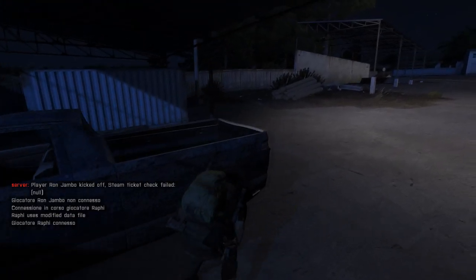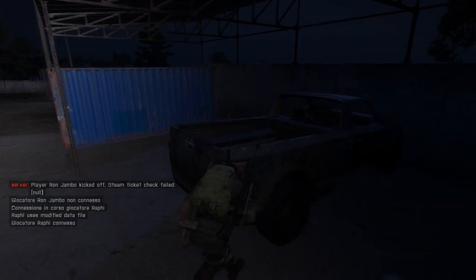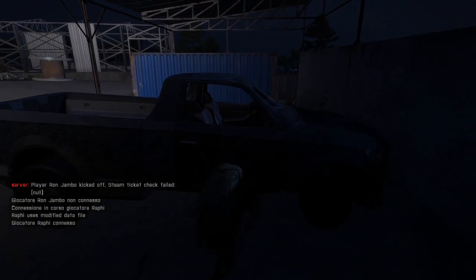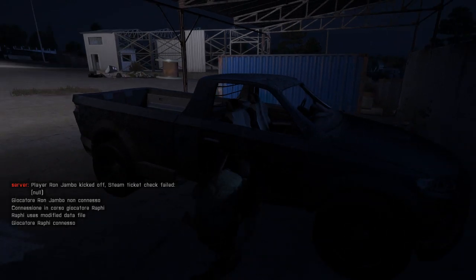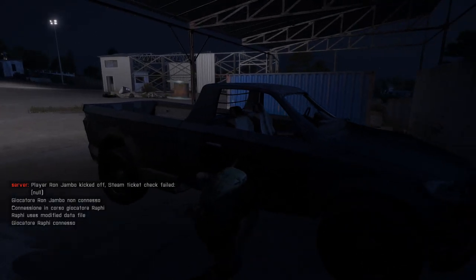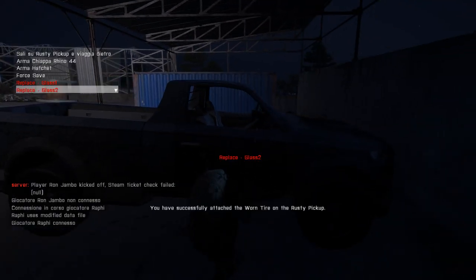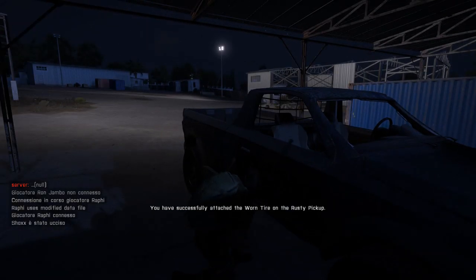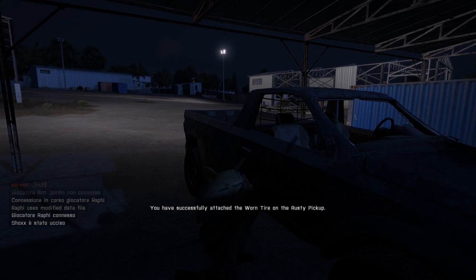Take in mind that in order to do all those repairs you need a toolbox — without it you can only refuel the car. So search loot boxes and containers for a toolbox. Now I will proceed to repair the body. If the body is red you will need fiberglass, but in this case it is orange, so you just need duct tape which is easily found everywhere on the map.